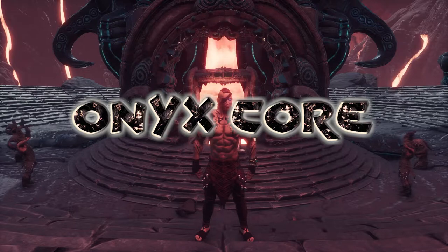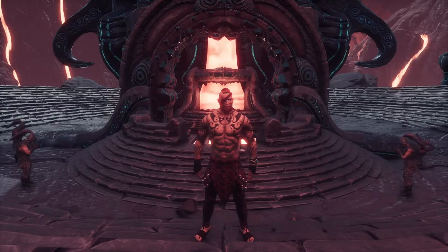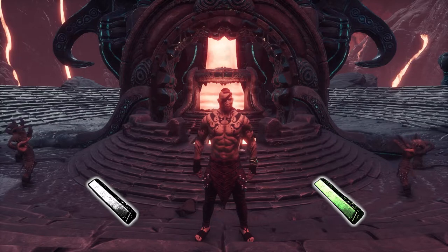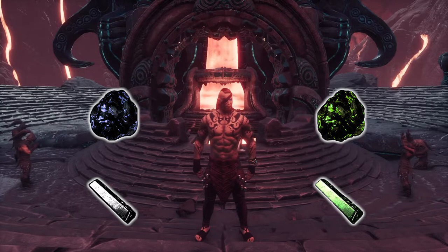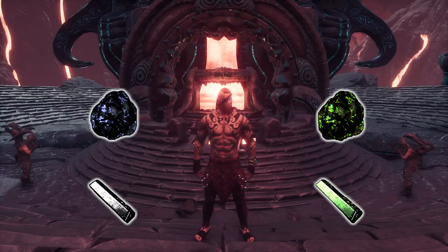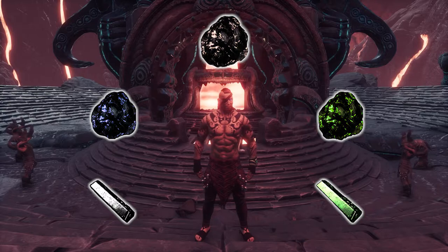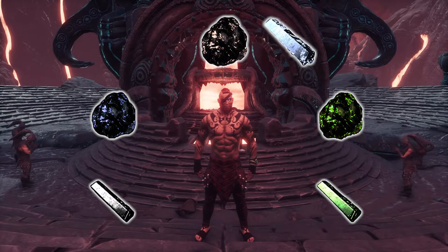If you are crafting medium and heavy armor, weapons, and tools in Age of Calamitous, you will be needing at least one Cronixium Steel Bar or a Zarium Metal Bar. These two metal bars will require a Cronixium Core and an Illarican Core respectively. And in order to make these two cores, you will need a common material called the Onyx Core, among other things. There is also a Skyen Metal Bar that requires an Onyx Core to craft.